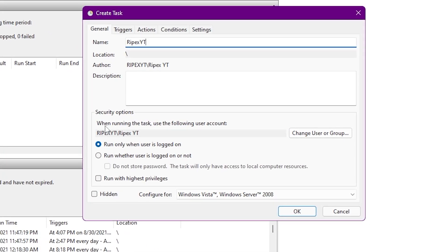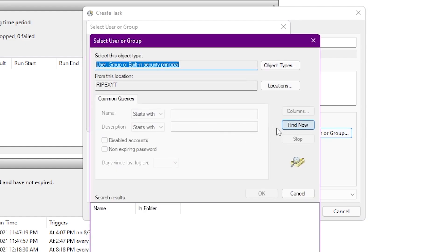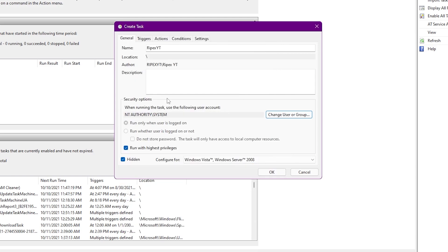Under 'When running the task, use the following user account', check 'Run with highest privileges' and also check the 'Hidden' box. Once both boxes are checked, click 'Change User or Group', go to Advanced, click 'Find Now', scroll down and select 'SYSTEM' from the search results, then click OK twice. Now we are done in the General tab.